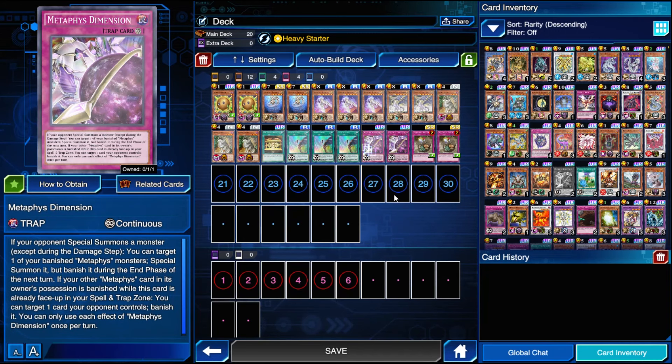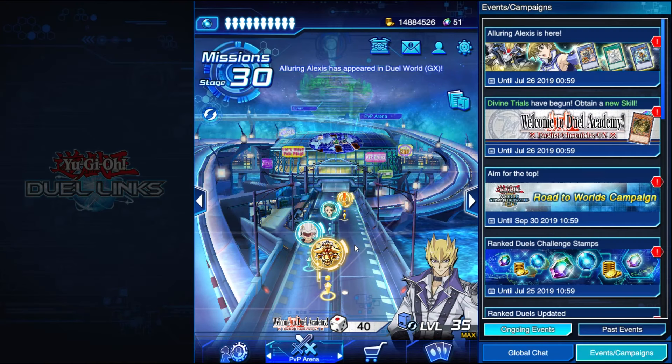You want to have Dimension on the field so you're banishing a card your opponent controls every turn. Daedalus returns itself to the deck and banishes something else so that Dimension can banish another card. That's how you gain overwhelming card advantage — you're searching cards, drawing cards, banishing their cards every single turn. And then it'll just snowball and snowball until you get to the point where they have two cards and you have like ten, and they're just staring at their field like, 'how did it get to this point?' But let's get into some duels and showcase the deck.